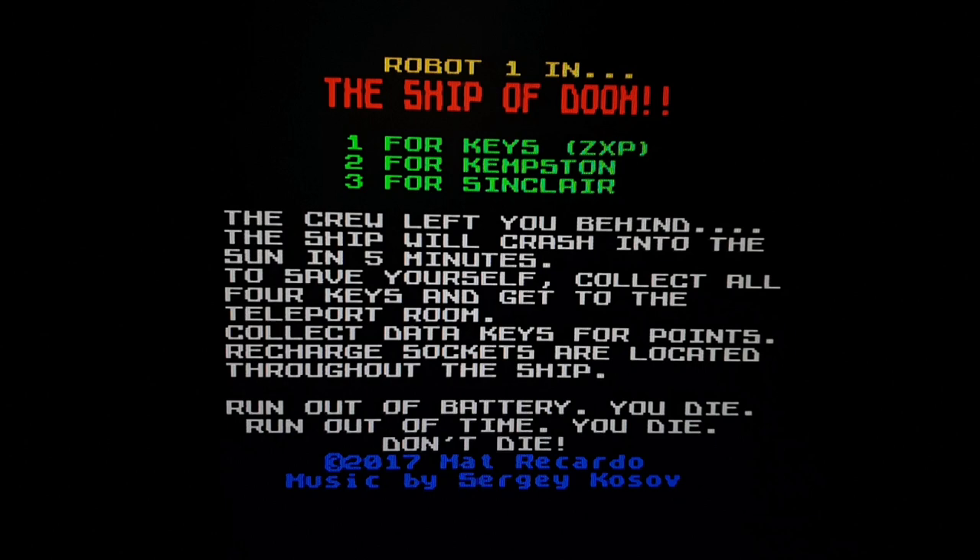Here we are — Robot One in the Ship of Doom. The explanation: you've been left behind, you've got to collect the keys and escape the ship before your time runs out. And at the bottom it says: run out of battery, you die; run out of time, you die. Don't die — pretty much most games, isn't it? Great way to win.